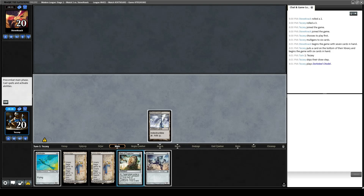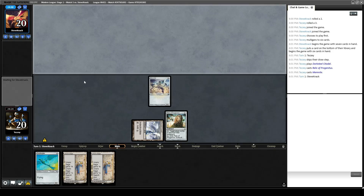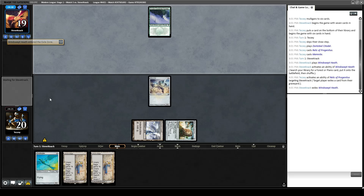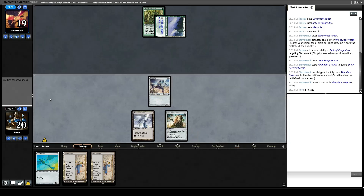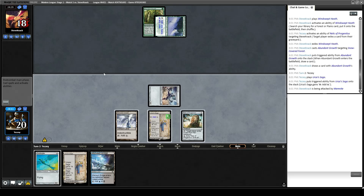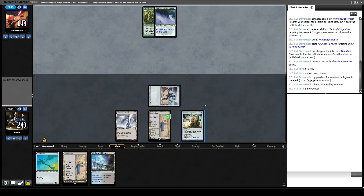Opponent plays Windswept Heath, gets a Forest, plays Abundant Growth. Looks like probably just generic Yorion pile currently. We draw Mistvault Bridge. Let's play Saga, get in for one, pass the turn — see if we get Spreading Seized. Relic likely doesn't do much in this matchup. They play Abundant Growth. I'm probably going to cash in Relic and see if I can draw an untapped land that is not a Saga.